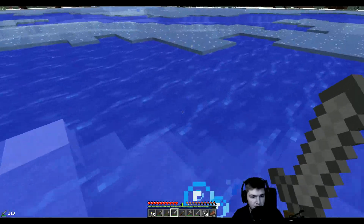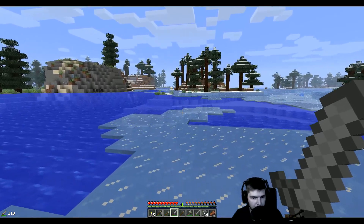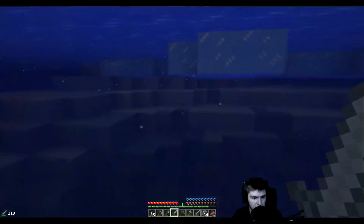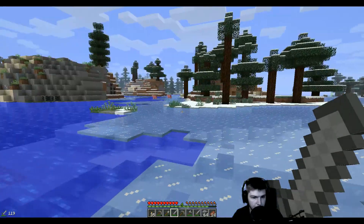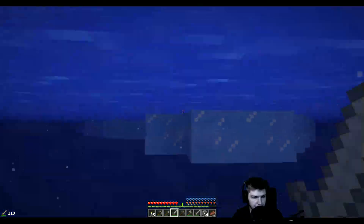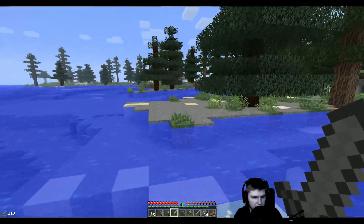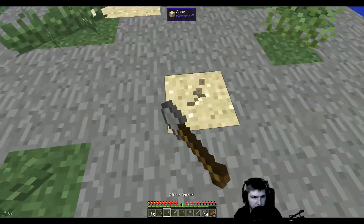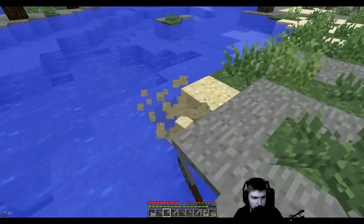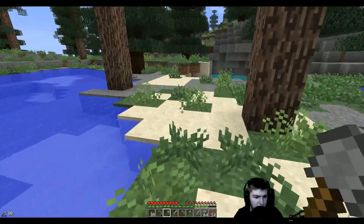I know you can get some clay from rivers and such. It sucks that we don't have any map in this thing. I don't think it's smart to go through the ice - let's go that way. I think we will get a lot more resources over there. This is sand, right? Yeah it is. Nice. Maybe we'll find some desert - that's probably the best way to find a lot of sand.